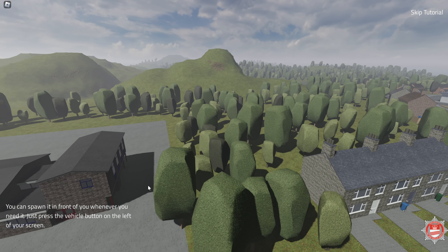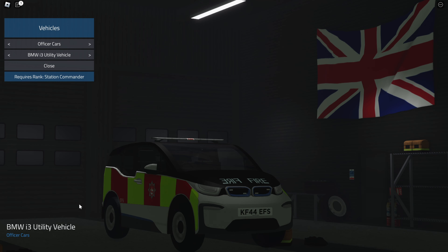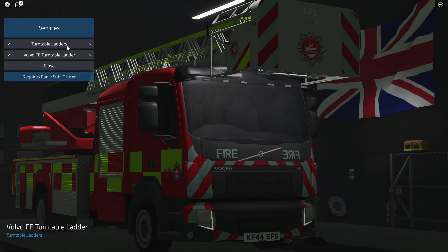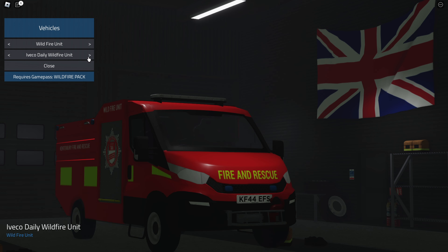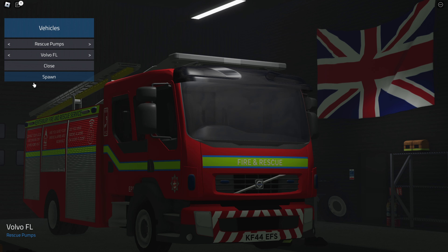We're heading inside the fire department to get some gear and fire equipment. We've got radio communications up here, which is cool. Heading outside, we check the vehicle menu - there's a BMW i3 utility vehicle, officer cars, rescue pumps, turntable ladders, and even wildfire units. The variety is impressive. We're going to spawn the rescue pump since that's probably what we can access.